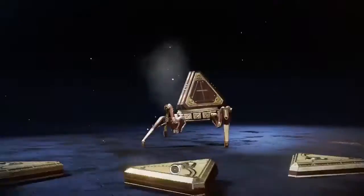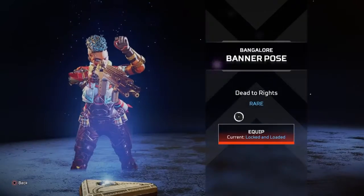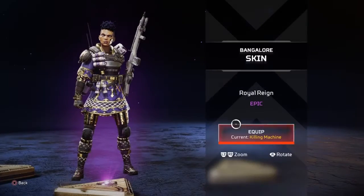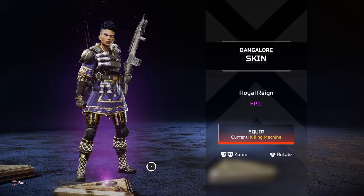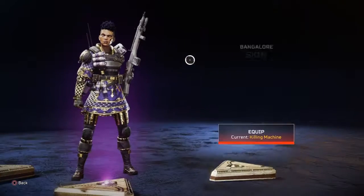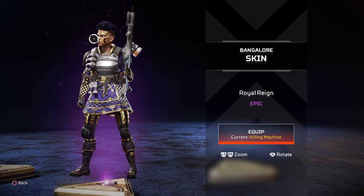Another epic, alright. And we got a banner pose. Then we got a Royal Rain skin for Bangalore — that looks the same as the one from the auction event. But look at her — she's very royal and she's got golden plating on the face.